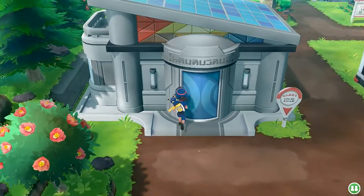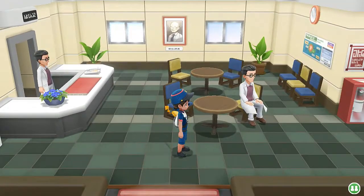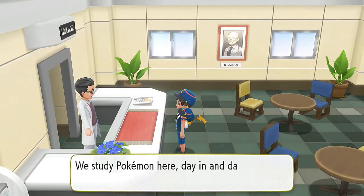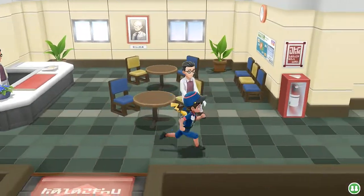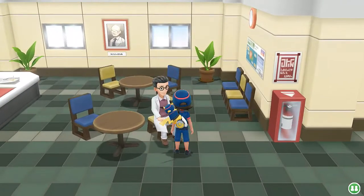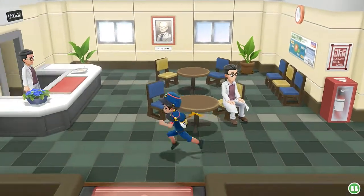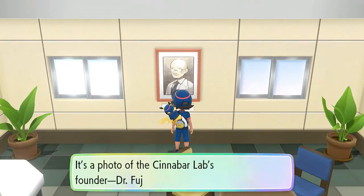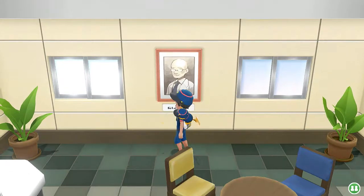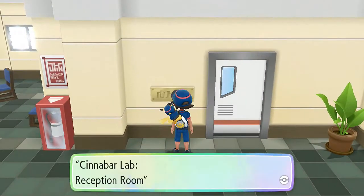We're going into the Pokemon Lab because we have two fossils that need to be revived. Talk to this guy — 'We study Pokemon day and night here.' Talk to another — 'Did you come to take a look at our lab? Most impressive.' And that looks like Mr. Fuji — Dr. Fuji! They're finally acknowledging Mr. Fuji as one of the scientists. Let's go into the reception room.